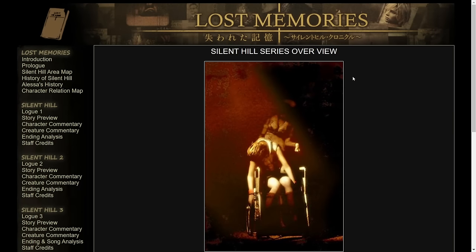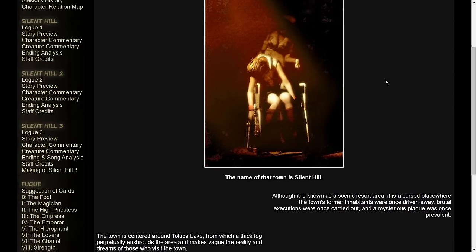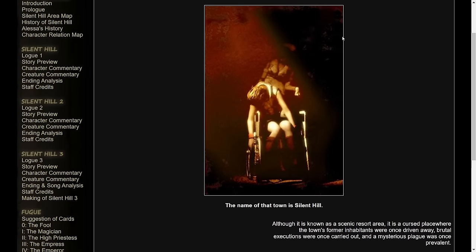Lost Memories: the Silent Hill series overview. There's a wonderful image here. Masahiro Ito actually posed the character models and did the lighting and stuff for a lot of these images. He's commented on Twitter about putting together these promotional images — it was something that he enjoyed doing.